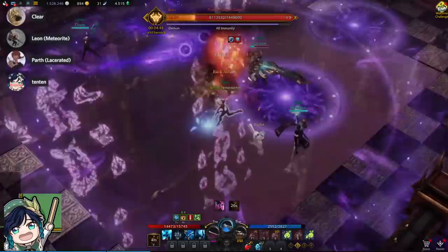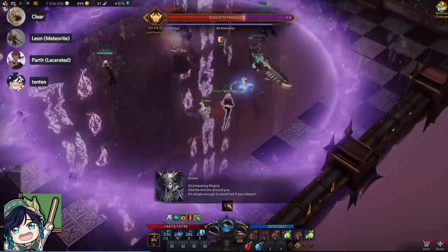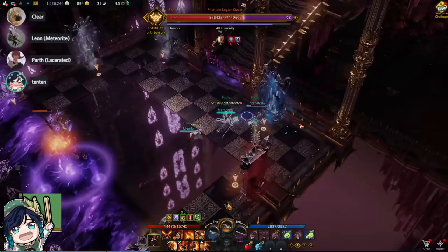She has identical mechanics to the story where she'll summon a bunch of mirrors as well as a wave, and you must take the correct mirror to avoid the wave. In the Abyss version, the mirrors are also colored. Mirrors that are the same color are linked to each other and will teleport you to each other. You must find the correct mirror and teleport over it to avoid the wave — pretty much identical to the story except with the color mechanic.